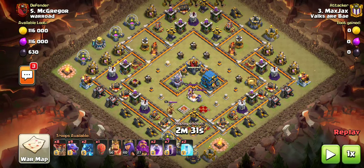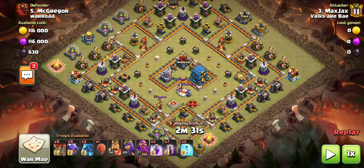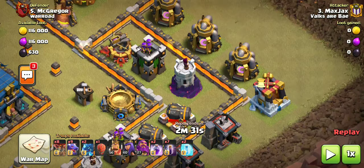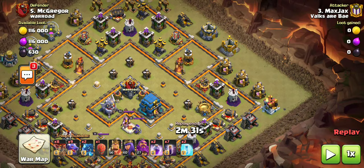Looking at this attack, you want to destroy the multi infernos if there are any on the base — there aren't on this one. You also want to take out three out of the five wizard towers, because one shot from a wizard tower will completely destroy any bats in the area.